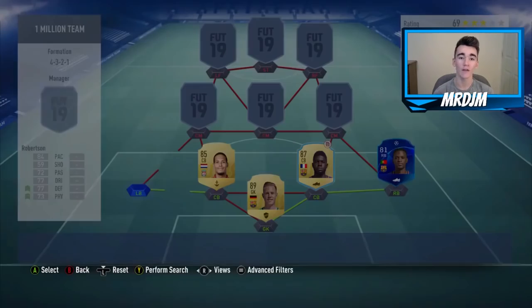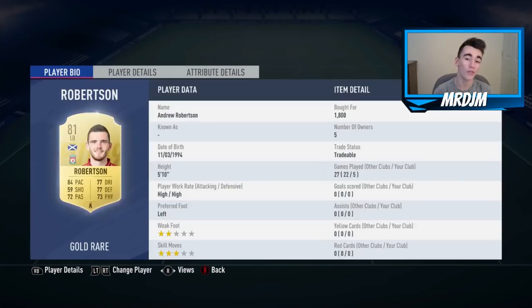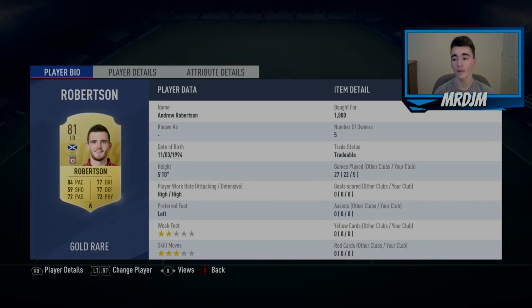In the left-back position I have gone with Andrew Robertson, who I bought for only 1,800 coins. I think this guy is one of the best full-backs in the BPL, and I think he does do a solid job in-game.